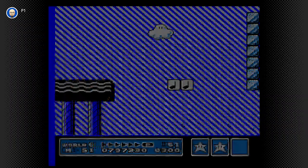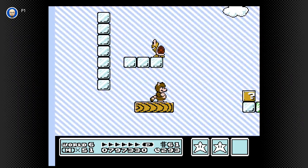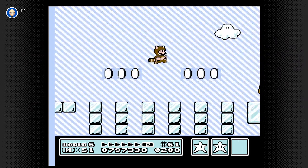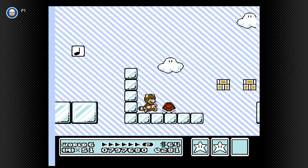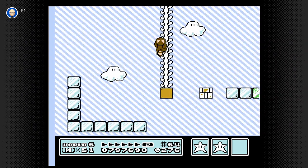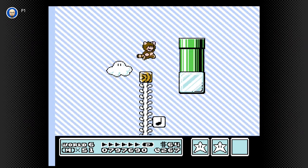Anyway, off to level 3. At the same time, I am going to try again to get the insta-kill on Boom Boom in the fortress, because in my 16-bit playthrough, I failed. Badly. There we go. It's not like I really need to go up here, because I've already got a Tanuki suit, but at the same time, why the hell not?